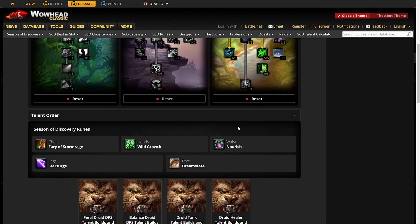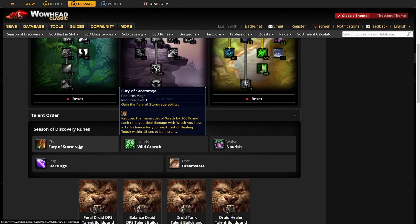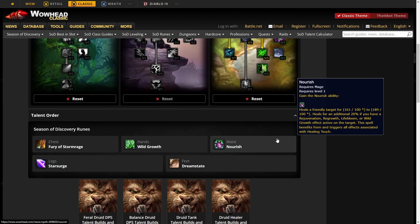For runes, these don't change: you're rocking Stormrage on your chest, Wild Growth on your hands, and Nourish on your waist. However, Nourish isn't super useful in raids because half the time you'll be running with a priest who has amazing single-target heals. Nourish is more of a panic button or solid for PvP.